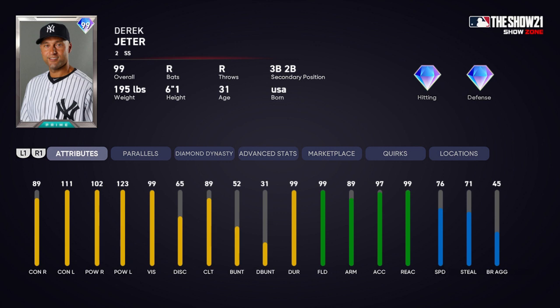He's got 89 contact vs. righties, 111 contact vs. lefties, 102 power vs. righties, 123 power vs. lefties. I may have gotten a little bit too generous on his stats — comment down below what you think. 99 vision, 65 discipline, 89 clutch, 52 bunt, 31 drag bunt, and 99 durability.